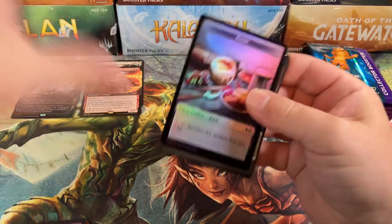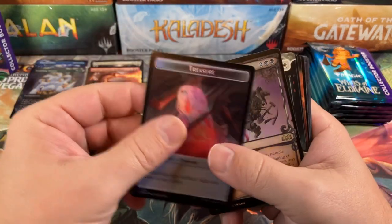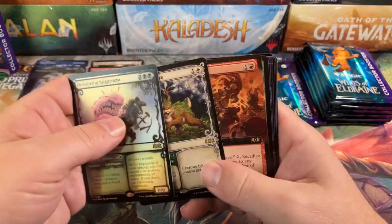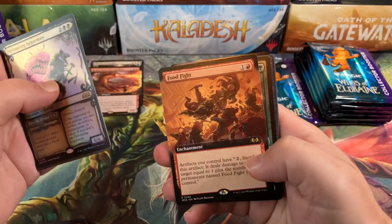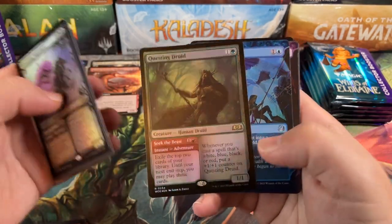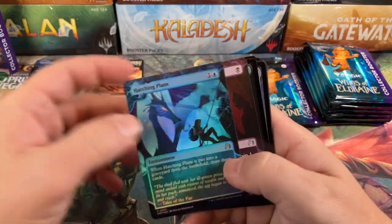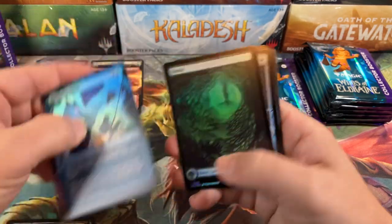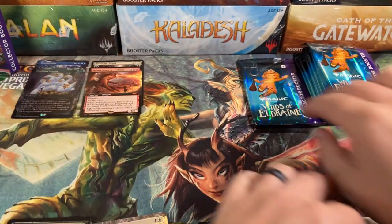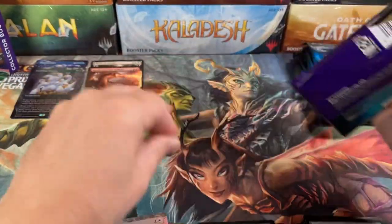Pack five: food and trigger, Devouring Sugarmaw, Friction, Alone in Life again, Pollen-Shield Hare, Food Fight — I love that card — Questioning Druid, he's good but not worth anything, Hatching Plans, and Apex of Power Greats. That's it. Halfway through the box we've got a couple big hits but not a lot.